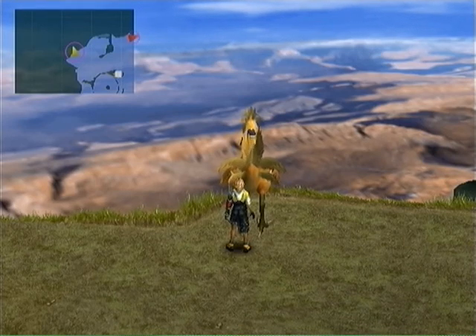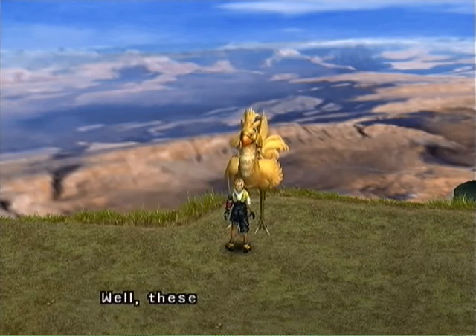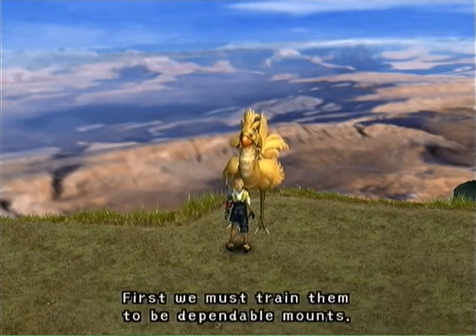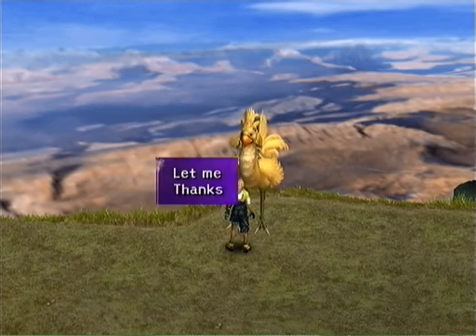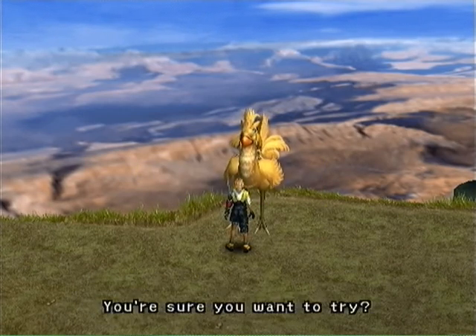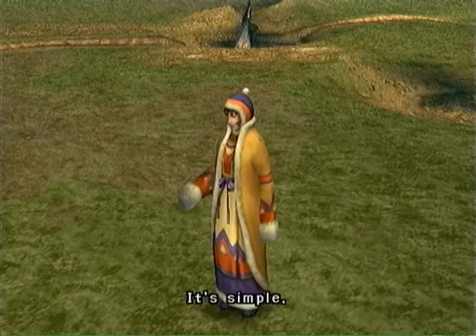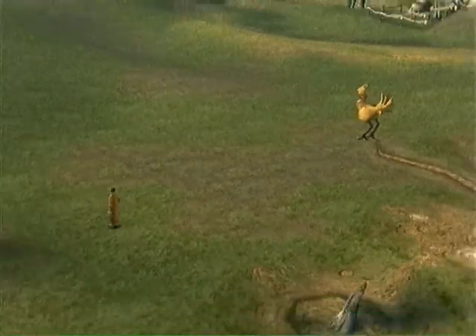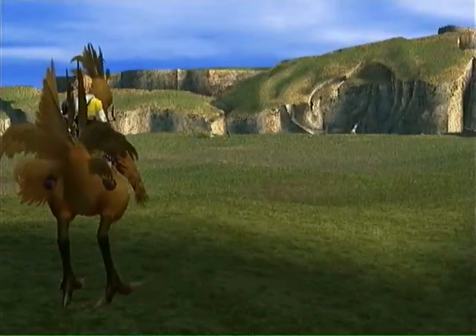Welcome back everyone to the Final Fantasy X unit only challenge, where we are now facing the rear end of a Chocobo. The reason I'm here is because we want to train a Chocobo now that we are here on the Calmlands. I'm going to show you basically everything that we want to do here before we continue. First of all, before they will let you ride a Chocobo, you need to train one. The best way I've found is to try to hug the walls.